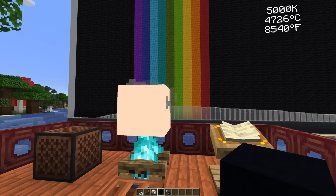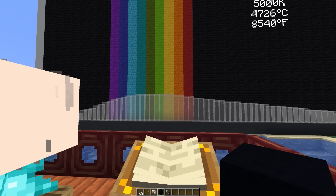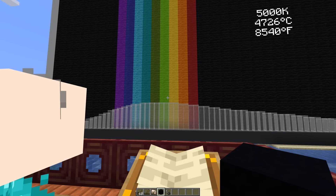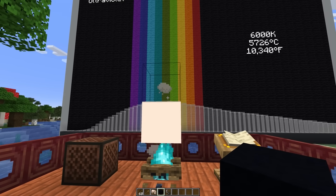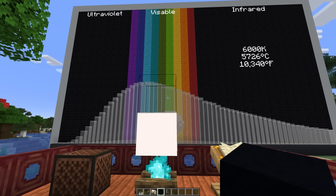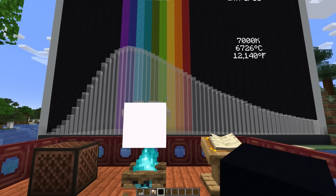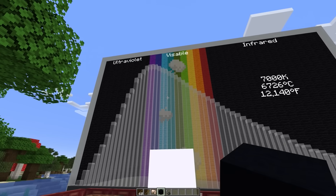Heating more, the total amount of light continues to increase. This is an application of calculus, by the way — my favorite field of math. To determine the total amount of light we see here, we would integrate the equation to find the area underneath this curve. Once it gets to about 6,000 degrees Kelvin, the color we see is basically white. The surface of our Sun is about 5,600 degrees C, so a little bit cooler than that.